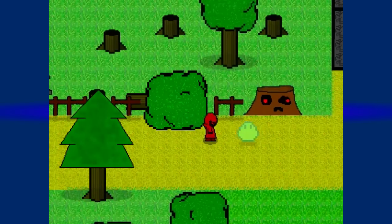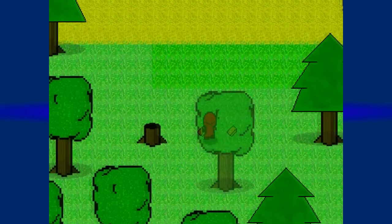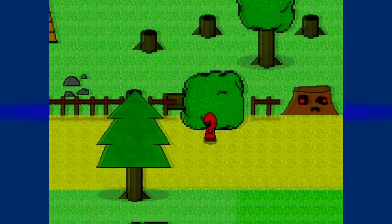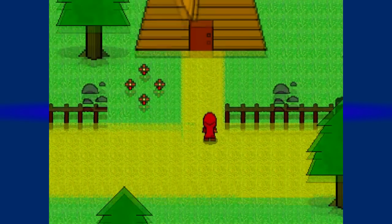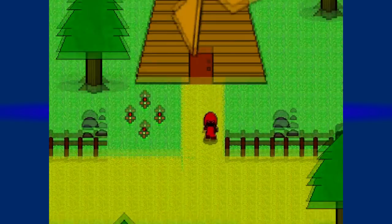Oh no! Now, as you can tell, you can now actually pick up the wood. You can also chop down the trees, which is something I pretty much showed you earlier. Now, we're just going to head this way. But what's this? A windmill? Yes, there is a windmill now, because why not?